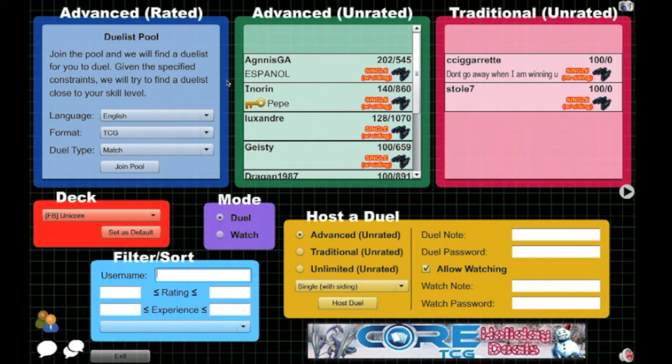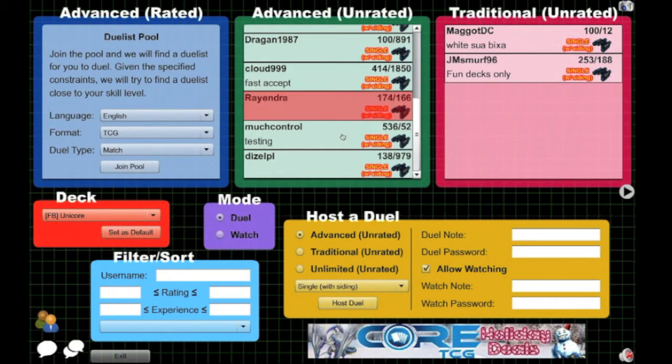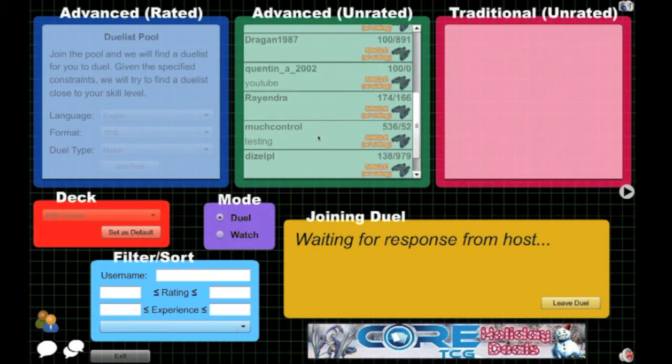I've had a couple of people request a new updated version of my Unicor deck, and I've had a lot of trouble trying to build it. It's so difficult. The main reason is that you have to summon three monsters with Obedient Skulled, and as much as that is fantastic — it can set you up for an instant one-card Unicor — it means you don't have to put much of your hand advantage onto it, which means you can better utilise it for Unicor's actual effect.